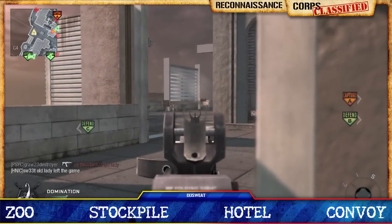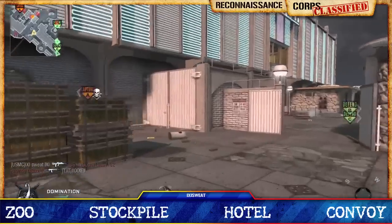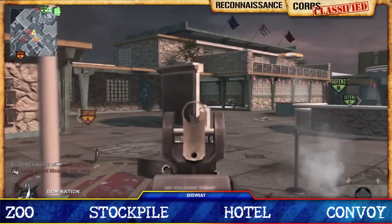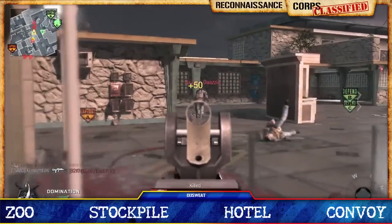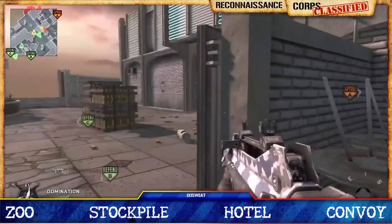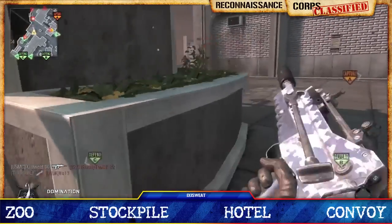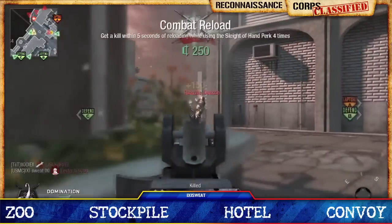Sniper rifles from those vantage points are also deadly. Strongly consider using counter spy planes and blackbirds on these new maps, in addition to spy planes and SAM turrets, to deter the enemy. Think small with your killstreaks — don't handicap yourself by setting up an 11-killstreak when you don't know your escape routes or the map layout that allows you to get out of a bad situation once you're in heavy firefight.